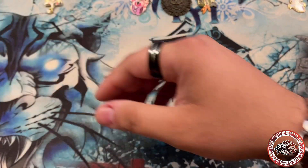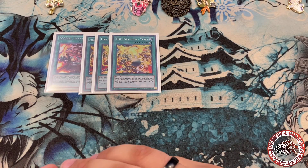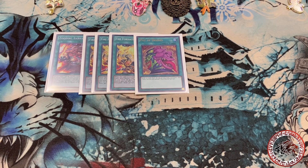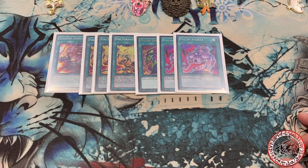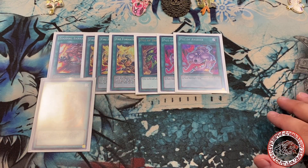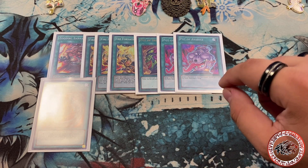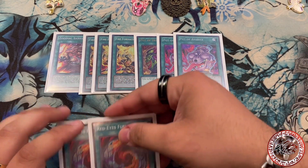Continuing with the spells — Barrage, three of course, Fire Formation Tenki three. Here's where I differ from people's opinions: I only play one Pot of Desires. I hate Pot of Desires, especially in this deck since I play Dragoon. I do play two Pot of Avarice, which is actually really good. I've had situations where I use Red Eyes Fusion, they get rid of my Dragoon, and I just Avarice back the Red Eyes, Dark Magician, and Dragoon and I'm chilling — especially since I play a second Red Eyes Fusion.